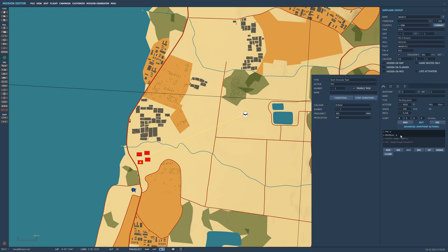Then click on this one — this is part two, perform command, which should be there already. Part three: you need perform task orbit. Make sure it's set to circling, because once it gets to the waypoint it's going to circle around. The only thing I really changed was altitude — I've got it at 4,000 meters. Finally, you need one which says perform task FAC assign group, then click the group.